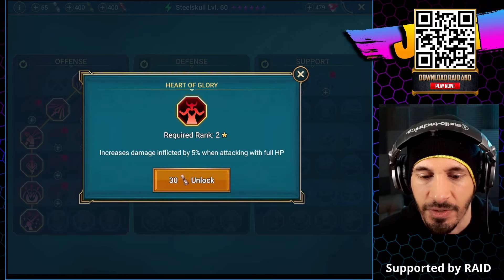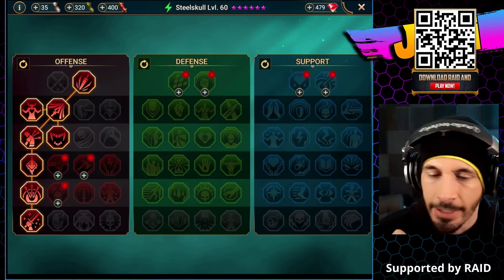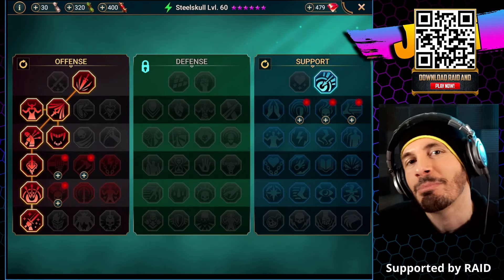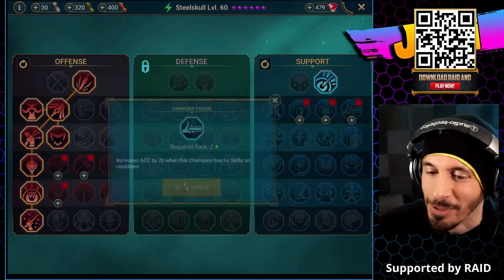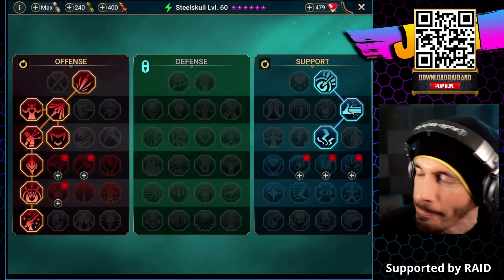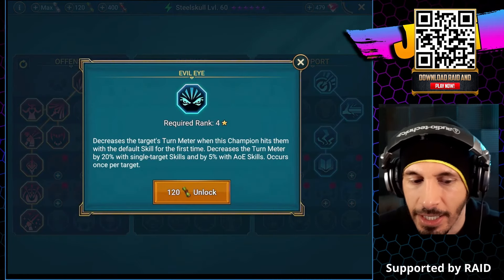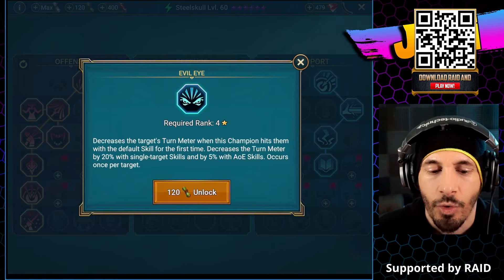Heart of Glory: increased damage by 5% when attacking with full HP. We have: heals by 5% when you inflict damage with 50% HP or less. And that's the last ones. Great minds think alike - I don't know if I'm very much in that range, maybe passable at best. Accuracy. Base set bonuses for all effects, increased base stats by 15% - multiplicative, not additive. We have Evil Eye: decrease the target's turn meter when the champion hits them with the focus skill for the first time - decrease turn meter by 20% with single target skills and 5% with AOE skills, once per target.